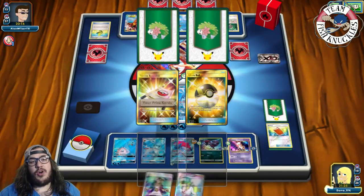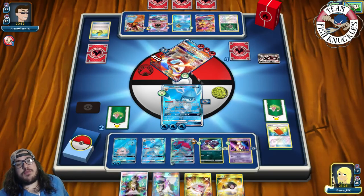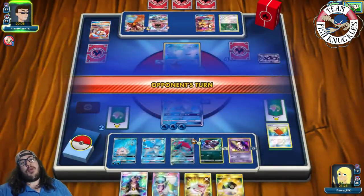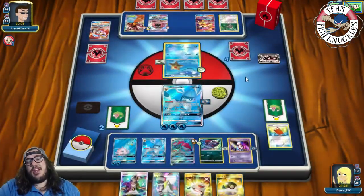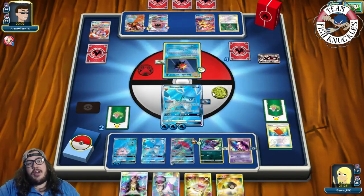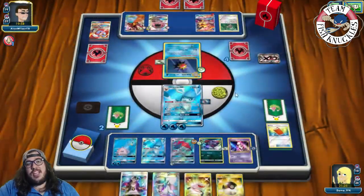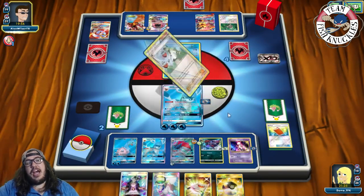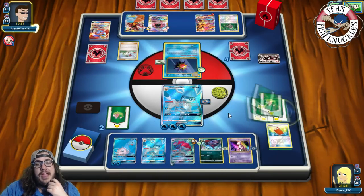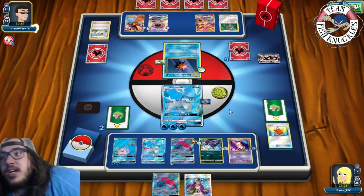Ultra Ball can get us another Zorark, and we have Guzma next turn to knock out the Volcanion at 100 HP. There's a Staryu coming online and he plays an N to bring us to two cards — but we have three Guzmas back in deck, two already reshuffled in. We draw a Zorark and a Guzma. That is going to be game! There we go — the Glaceon Zorark deck wins Game 3!